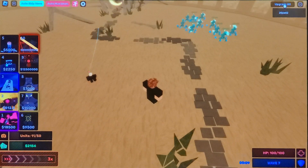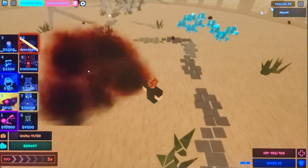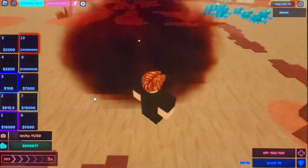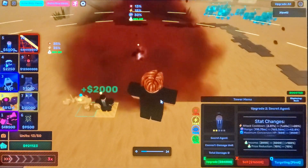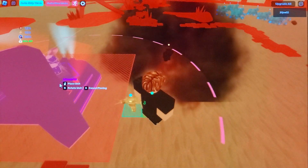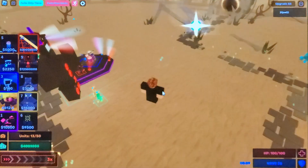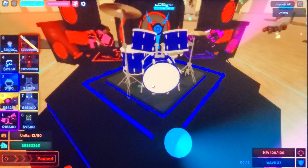I put my auto clicker on just to click upgrade-all so I can upgrade the farms as the waves go by. In my eyes, the Alliance DJ is my favorite new tower from the recent update. You guys might say I'm glazing the game, but the devs deserve so much love — like, how do you come up with this stuff?